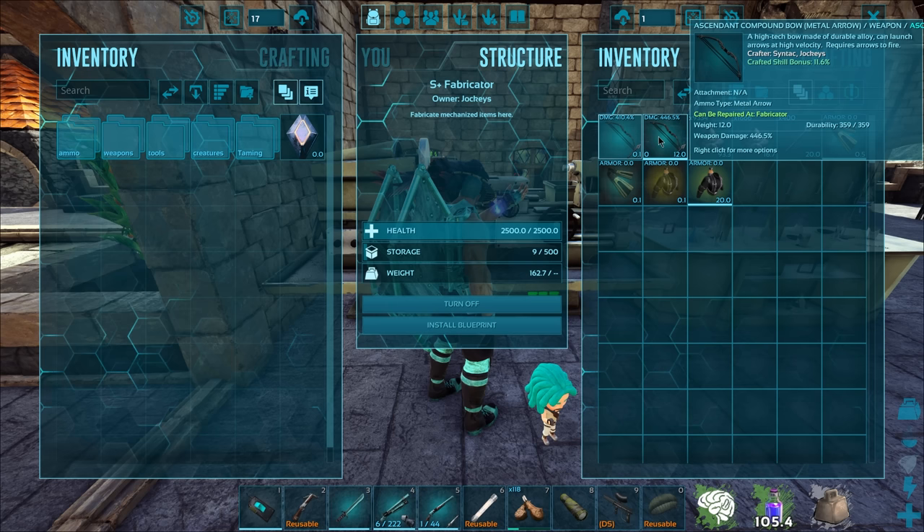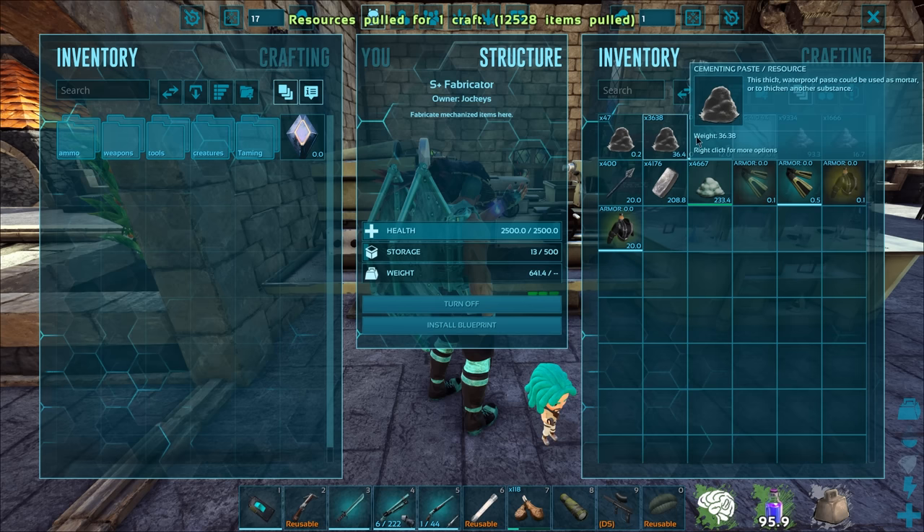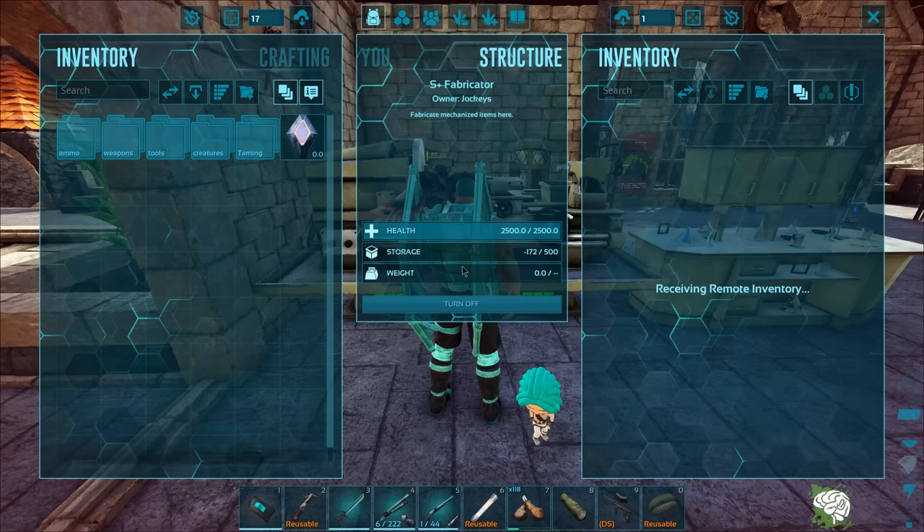I mean, it's 36 extra damage onto it. I'm going to craft one more — I'm going to be greedy. Come on, give me a good one. Oh! 50%! I'm glad that I did that. Wow, 50% on that? This thing's going to do so much damage. I cannot wait to give it a go. These are my arrows as well, so let's head out and test out this thing, and also get ourselves that Brachy today.